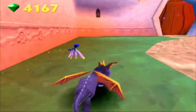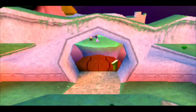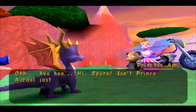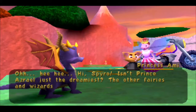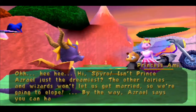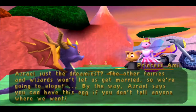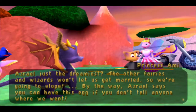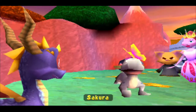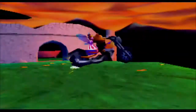There are more sorcerers lying around. The princess fairy speaks: 'Isn't Prince Azriel just the dreamiest? The other fairies and wizards won't let us get married so we're going to elope. By the way, Azriel says you can have this egg if you don't tell anyone where we went.' So the princess you thought was kidnapped is actually swooning over this biker wizard. Oh, Sakura — the most useless character in Naruto because Kishimoto cannot write strong female characters.